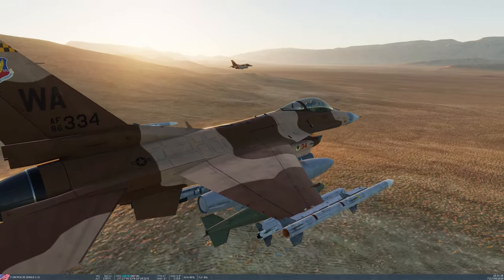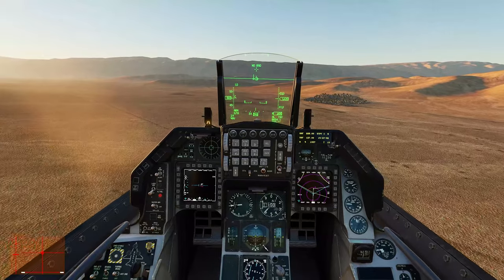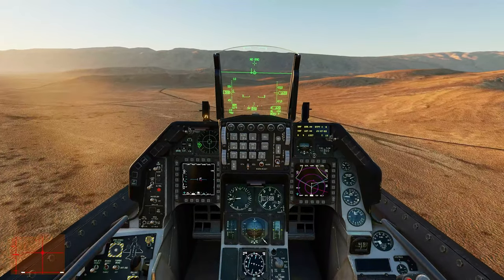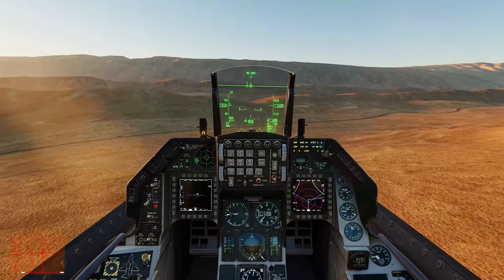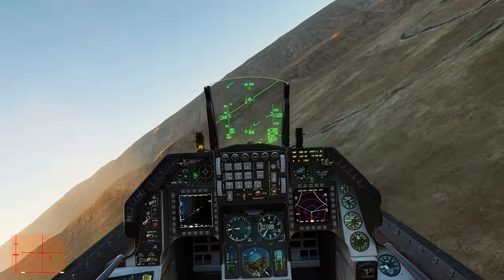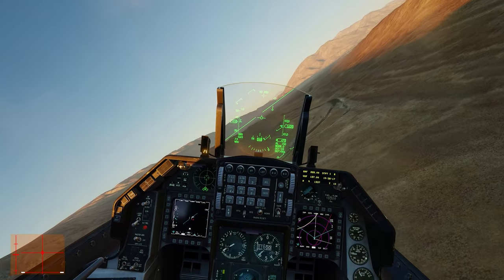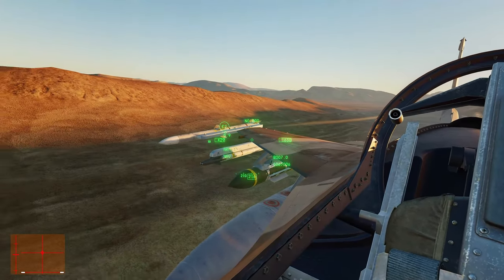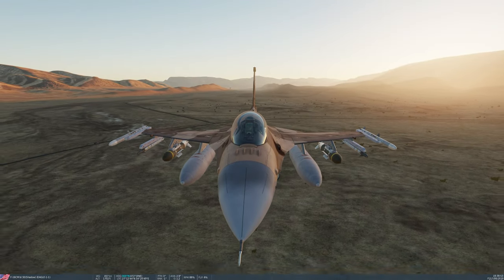We are flying over some civilian places — maybe cities or villages. The name is Jenna — looks like a village. Most people just see you and wave. We're going to do a high-G turn here, maybe 60 degrees — yeah, even more, 7G. I think my wingman got left behind — it was a hard maneuver for the AI.